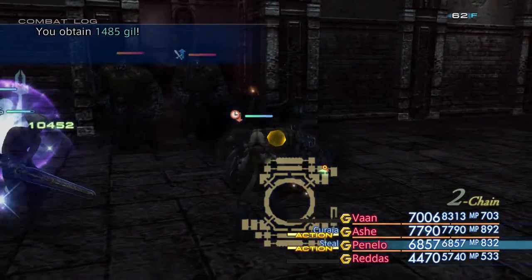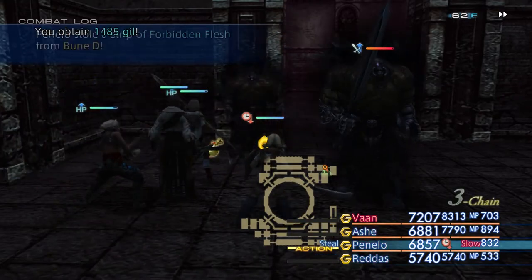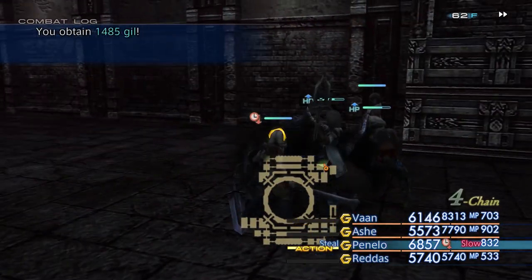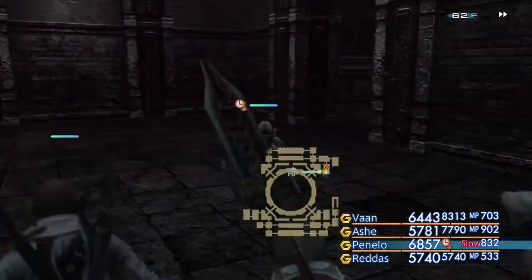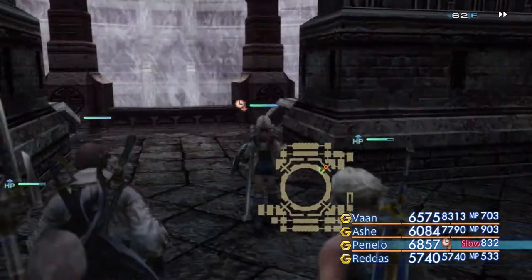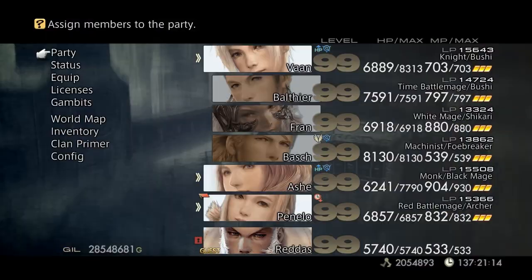Okay, it all starts here — I've got a long ways to go but it'll be short for you guys since I'm going to do a lot of editing. So let's get this straight — the items we need are corpse fly, so let's start with that first.